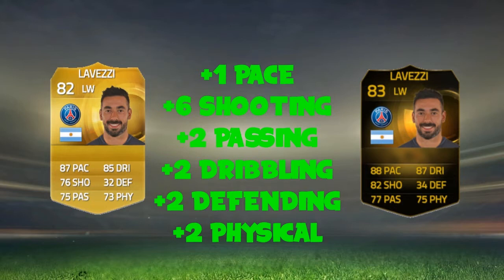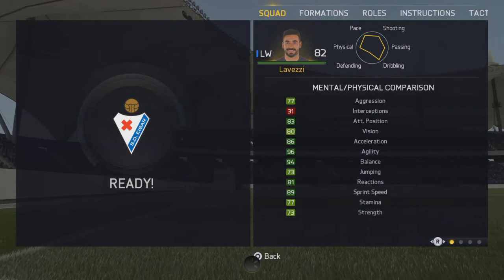So guys, this is how he compares to his normal card. He had one pace upgrade, so he's gone from an 87 to an 88. His shot has gone up by a massive amount of 6 — he had 76 shooting, he's now got 82 shooting, which is an absolutely insane upgrade. He had plus 2 passing, plus 2 dribbling, plus 2 defending, and also plus 2 physical. So all around, not bad at all. He's had a huge upgrade in shooting. I can't wait to try this guy out — let's get straight into the game.